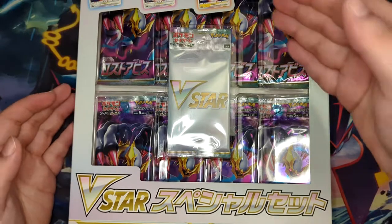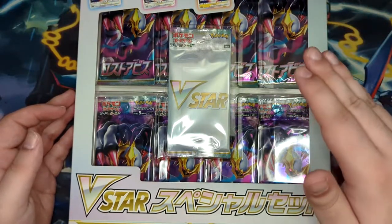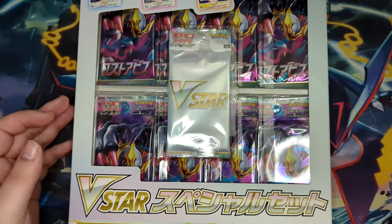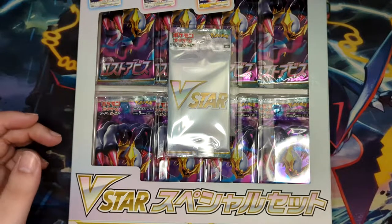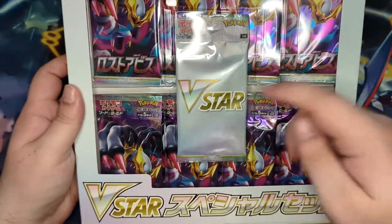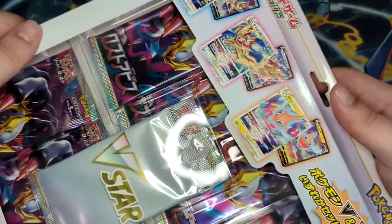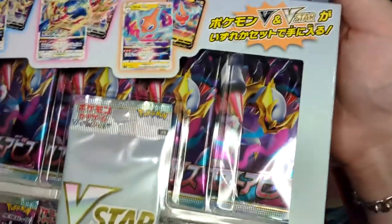We have eight packs of each. The eight packs from Lost Abyss come from this V-Star box, similar to the one from the release of Eevee Heroes, which has gotten crazy expensive. This is a really cool box — you get a V-Star booster as an extra, which can yield some special cards. Let me show it on camera.